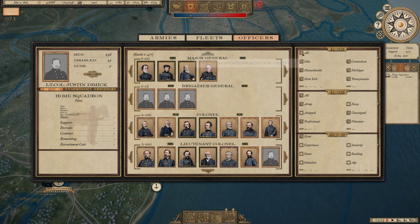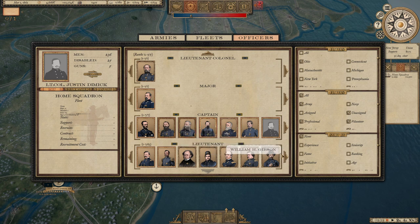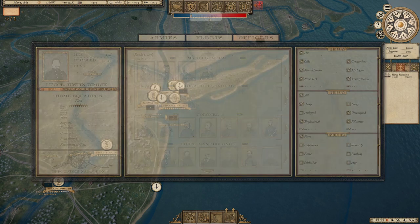In just a couple of minutes I'm going to jump to the 1862 campaign to show you armies in the field, because it takes a while in the 1861 campaign to build up to that. You can also sort officers by state — so if I just want to see all the guys from Ohio, here they are: George W. Morgan, Don Carlos Buell, Irvin McDowell, Sherman, Crook, Gilbert, McClellan, and eventually Grant, who I believe started as a colonel at the beginning of the war. There's also Custer.